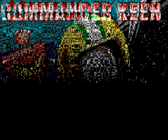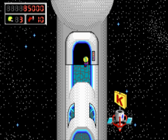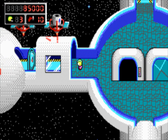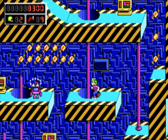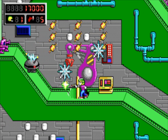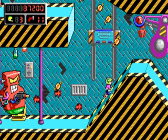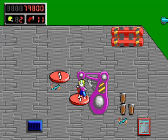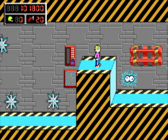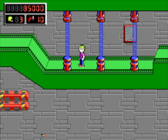Commander Keen 5 was entitled The Armageddon Machine, the second game in the Goodbye Galaxy series. The objective is to deactivate a device called the Omegamatic, better known as the Armageddon Machine. The gameplay is exactly the same, except with new scenery, new monsters, and a new objective. The average player might find the gameplay getting repetitive after five games. If you haven't gotten bored by then, this game still offers a fun and enjoyable experience, but offers nothing that hasn't already been covered.